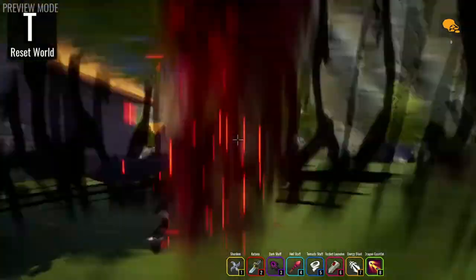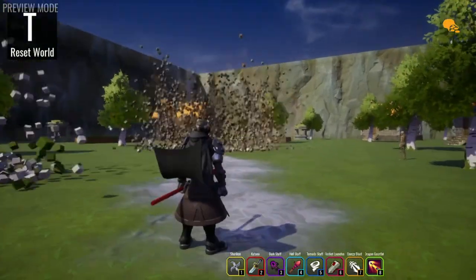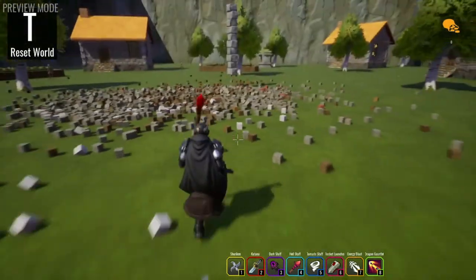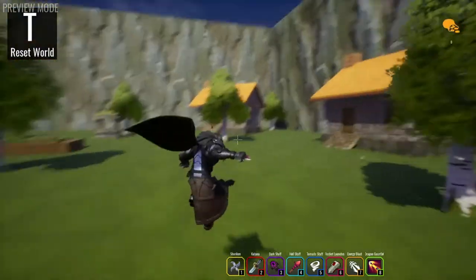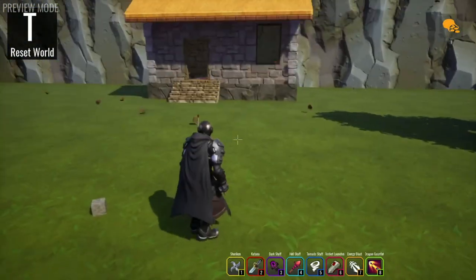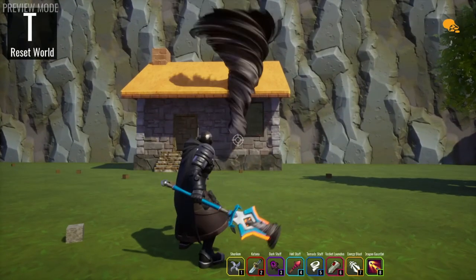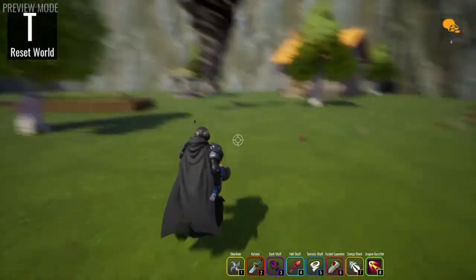The hell staff is one of the most powerful weapons currently inside of the game. It caused my computer to lag tremendously, and it can literally destroy entire houses in a single shot. Shurikens and katanas can only destroy one object at a time, but some of these — such as the hell staff, the tornado staff, and the rocket launcher — can just destroy entire buildings at once, making them very, very devastating.